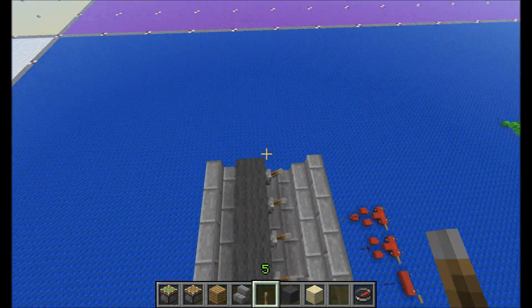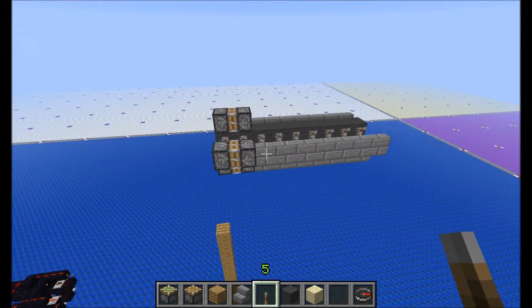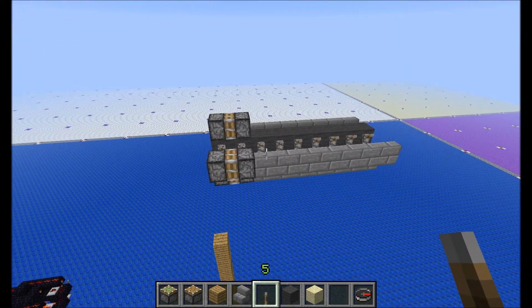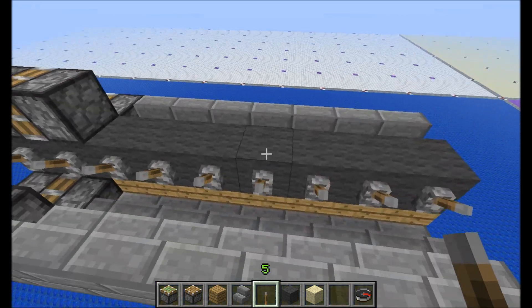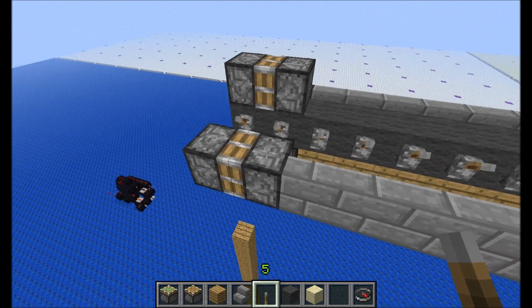Hello again. Today I'm going to be showing you how to build a piston airship. As an airship, you'd think you can fly just about anywhere. These are horizontal airships that can go forward or backward, if need be.